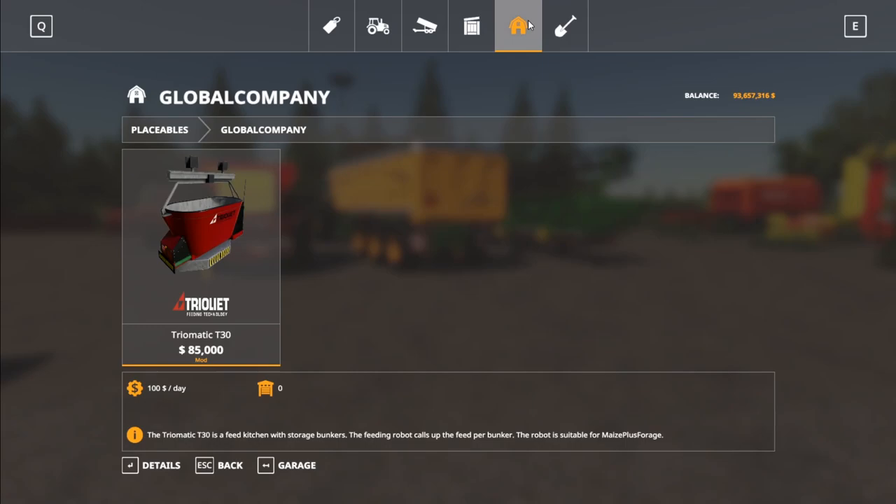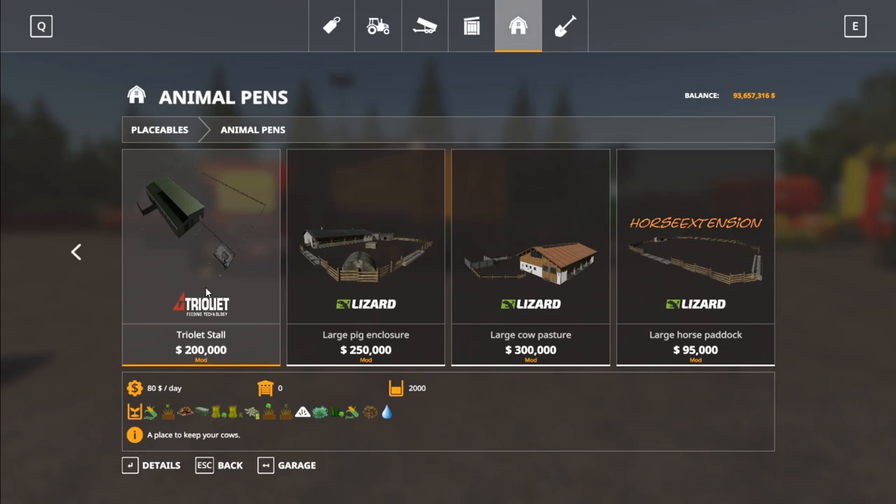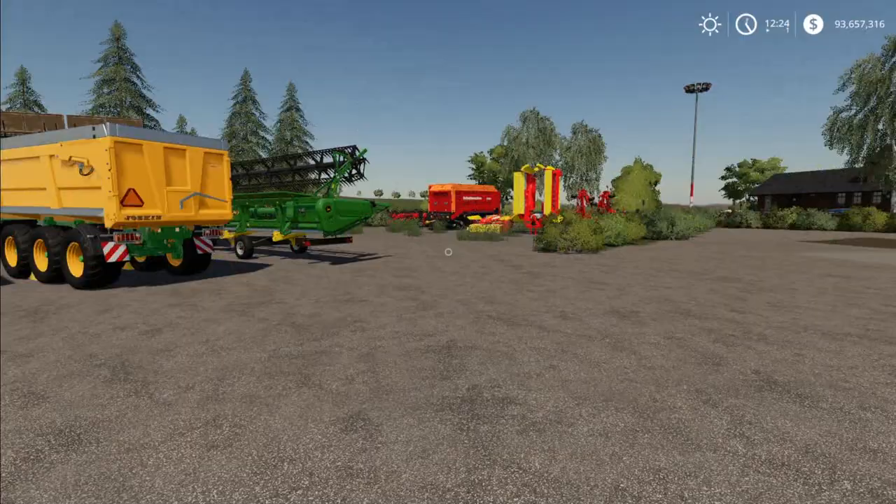As far as modded placeables — Global Company is installed because of everything going on. This is part of the Maze Plus Forage stuff. I'm not an expert on that; I am working on learning more about it and will eventually do a tutorial series on my channel. It is an extremely important feature here, thanks to Farming Agency. You also have the horse extension. Everything else is pretty much base game — there are no special placeables from what I can tell.